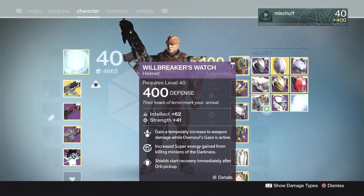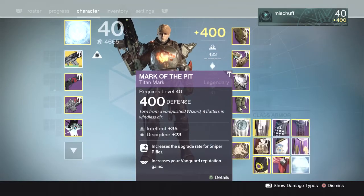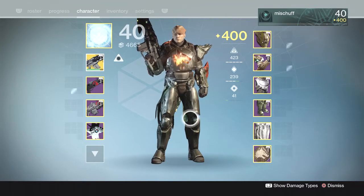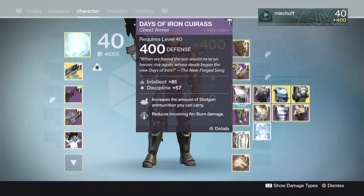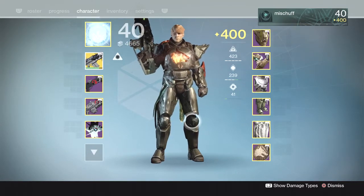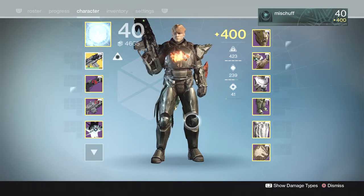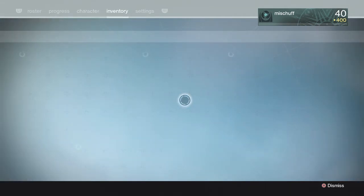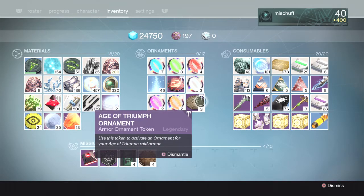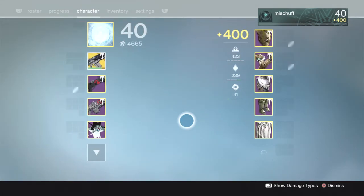For armor I got the helmet, the gauntlets, I did not get the chest, but I got the boots and the mark. So the only thing I'm missing is the chest piece — other than that I'll have full raid armor on my titan for Crota's End. As you can see I don't have any ornaments applied yet. I do have two ornaments that dropped for my warlock, two for my hunter — one each from completing the Death Singer challenge and the Crota challenge. On my titan I got one from Death Singer and two from completing Crota. I'm holding onto these because I really like the look of the King's Fall armor and that's probably where I'll apply the ornaments first.